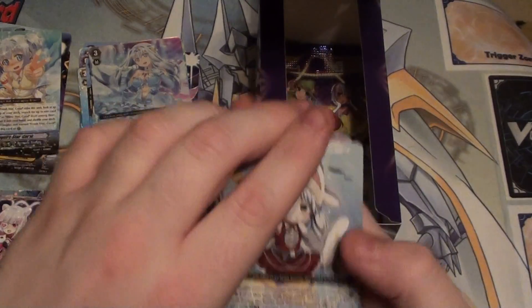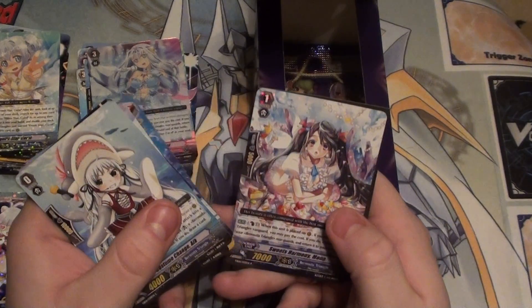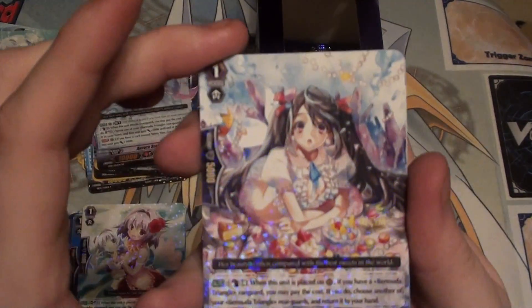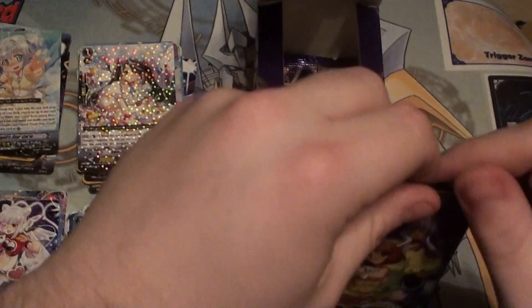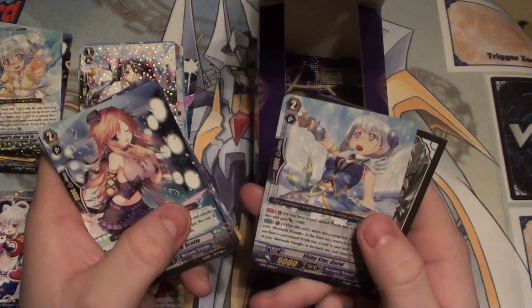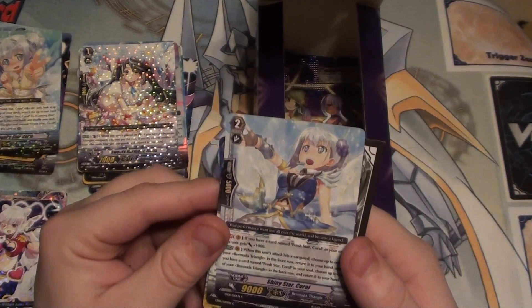We're getting down to the last few packs here, so let's hope for an SP. Another rare — Sweet Harmony Mona. Pretty cool looking card. Second from the last pack — another rare, grade 2, Shiny Star Coral. Nice.